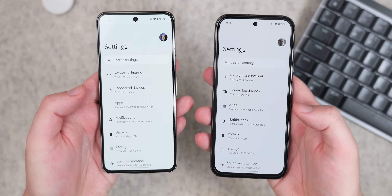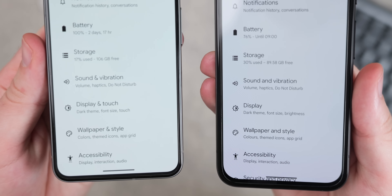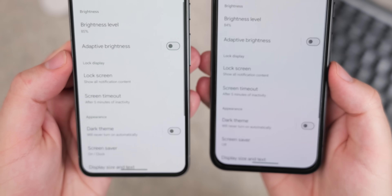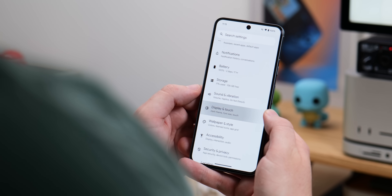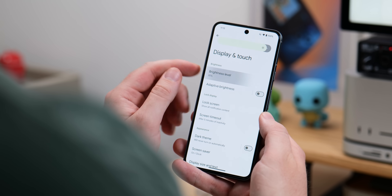Another change in the settings section alters the display section header to 'Display and Touch.' This is the exact same menu as before, but because it collates all of the touch options, it should now make more sense when you're trying to find touchscreen options as well, making them easy to find right from the main settings view.